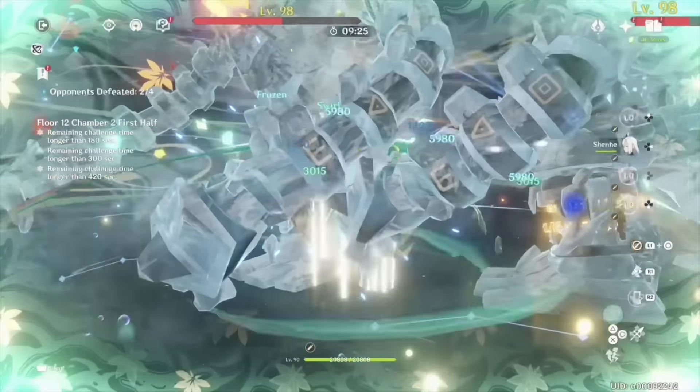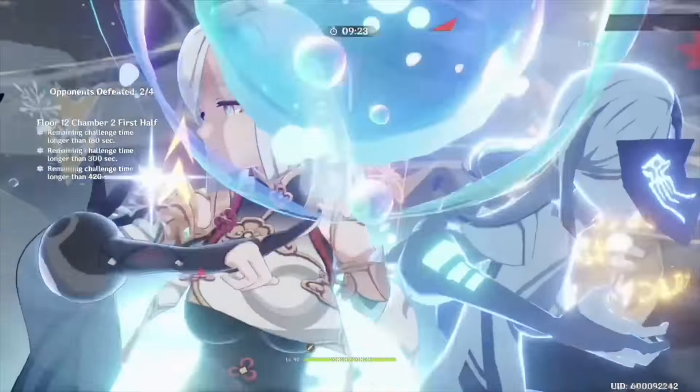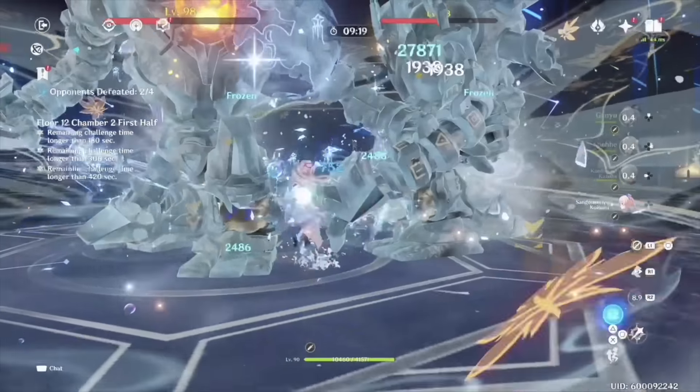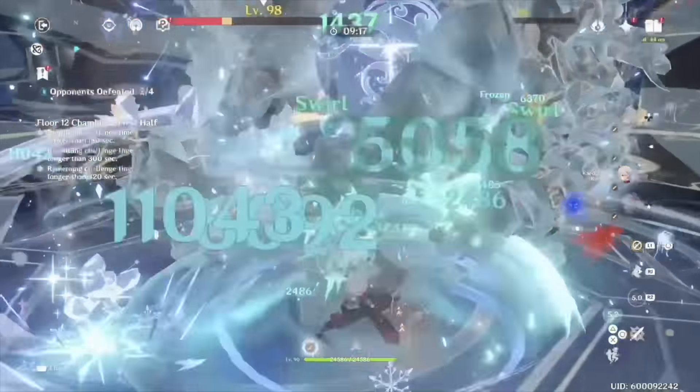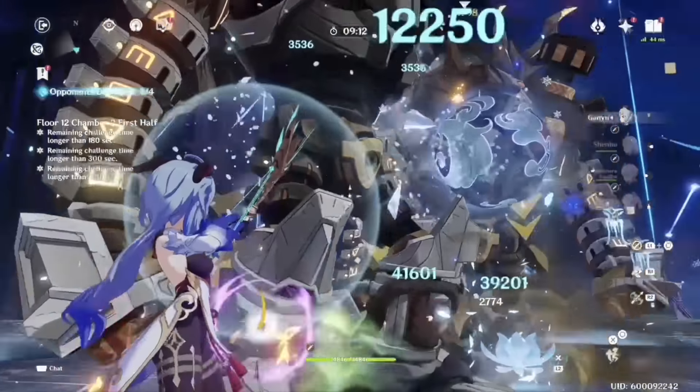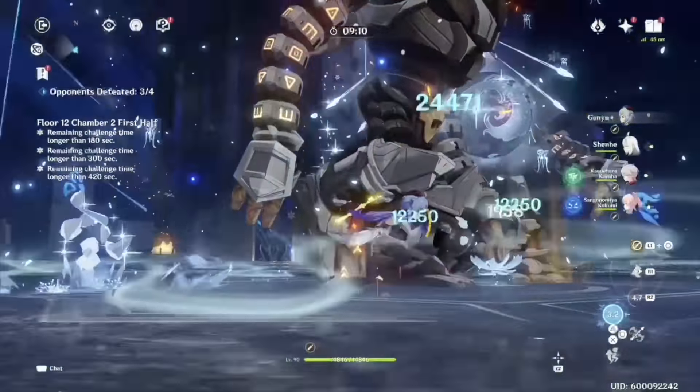I'm not going to get too hung up on the numbers because there's too many variables and it's early beta, so her numbers are going to change. Then we're going to go over some different options on artifacts, weapons, as well as team comps that look promising for her right now. So let's start with her kit — how does she work exactly?